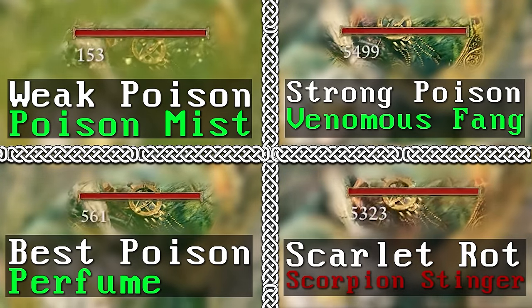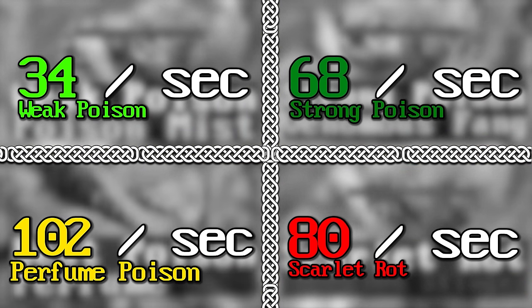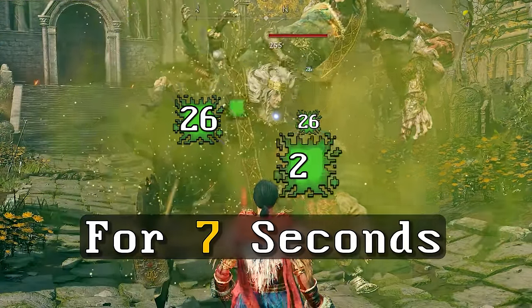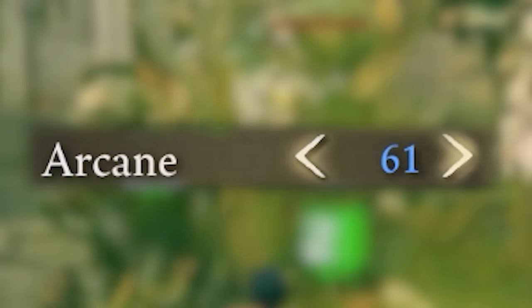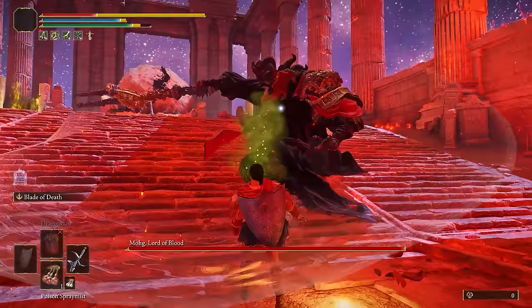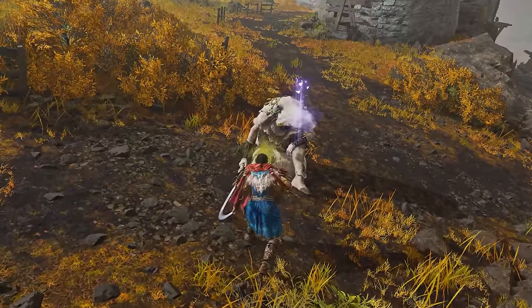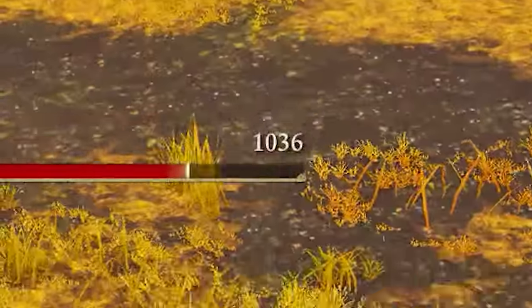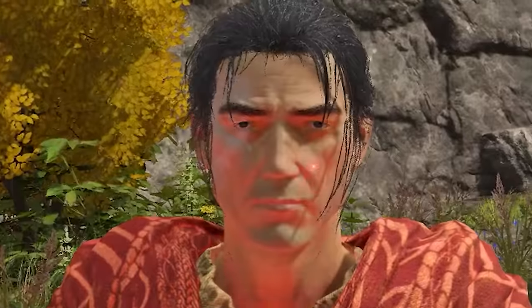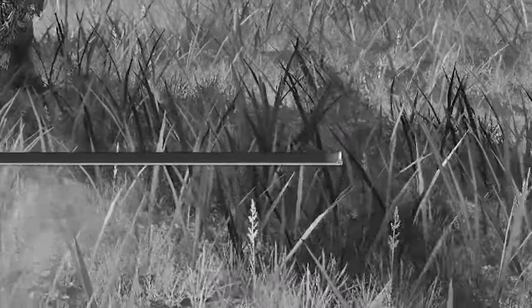The Poison Spray Mist inflicts the strongest debuff in the game — way stronger than Scarlet Rot. With only 10 arcane, it inflicts 26 poison per tick on an enemy, 5 times a second for 7 seconds. At 99 arcane, it goes all the way to 36 per tick, which is almost 30% more total poison buildup, and pretty much enough to poison every enemy and boss in a single use. It is easy to make, doesn't work on sleeping enemies, and stacks with Scarlet Rot for huge amounts of damage. The only downside is that it's not silent.